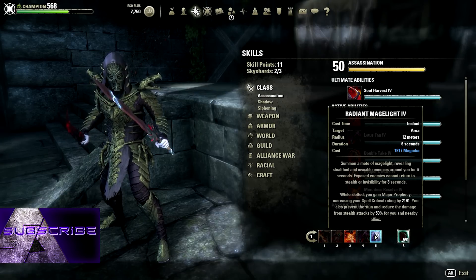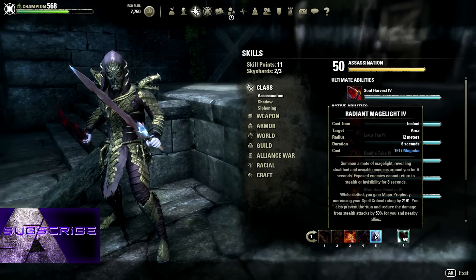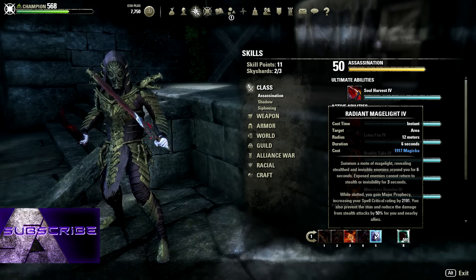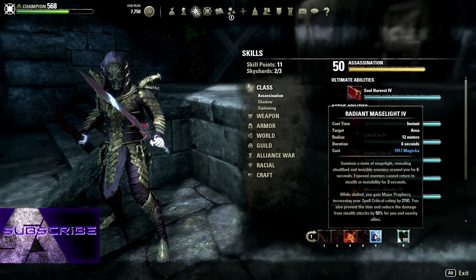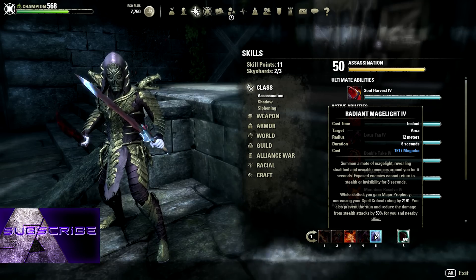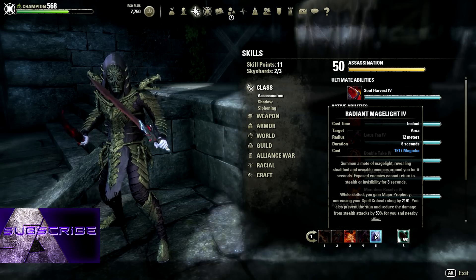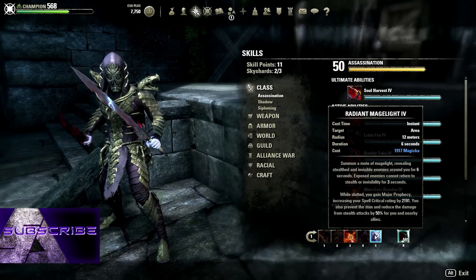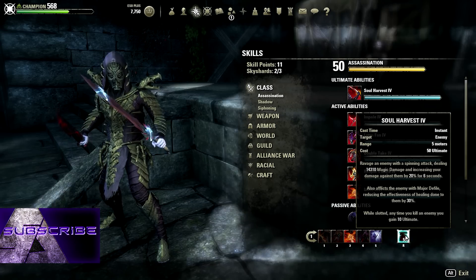We've got radiant mage light. You can switch this out if you want. I use it for two reasons: number one, it prevents me from getting ganked, and number two, it makes sure nobody stealths on me. You could put sap essence there instead to prevent stealth and get a damage buff, but I handle that differently with this build since we're not running resto. Radiant mage light gives 50% less stealth damage taken, so people trying to gank you will have a real hard time. It also gives a little max magicka.